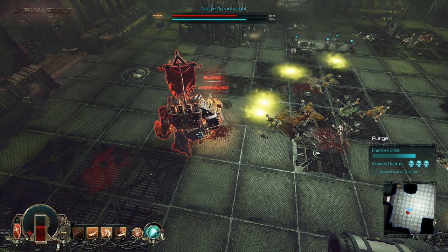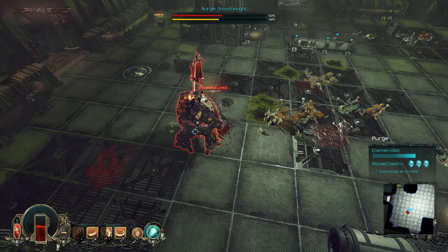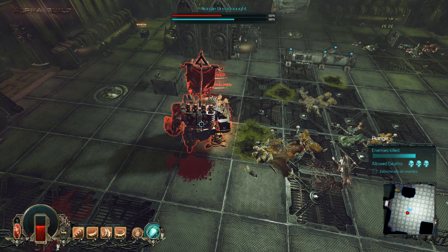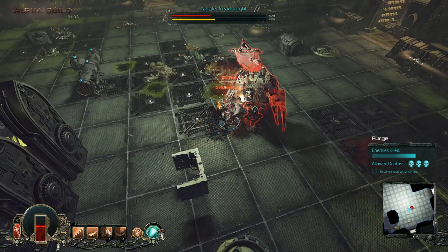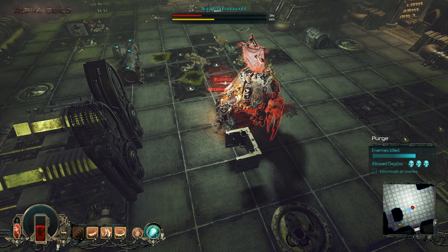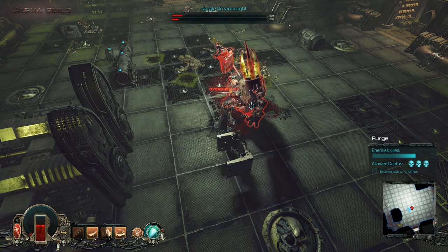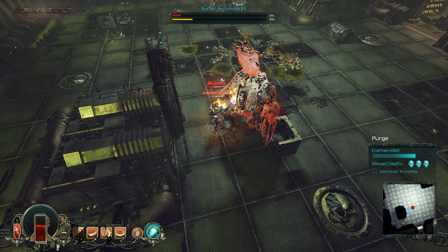We are overwhelmed and slowed — but our health is still pretty good. Multi-slash and spin and just whack into it. As you can see, once you are overwhelmed you get knocked down by just about everything. Basic ballistic attacks you're okay with, but anything that counts as a heavy attack — be it missiles or something like that — will knock you on your ass when you're overwhelmed.